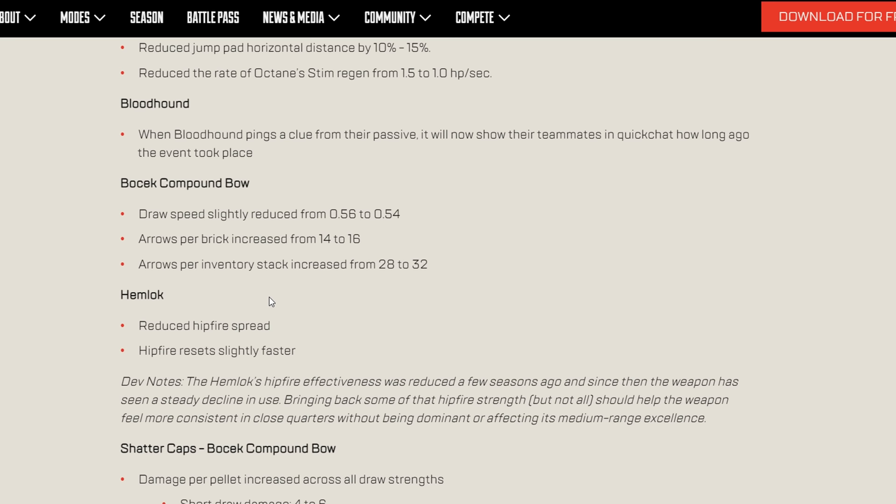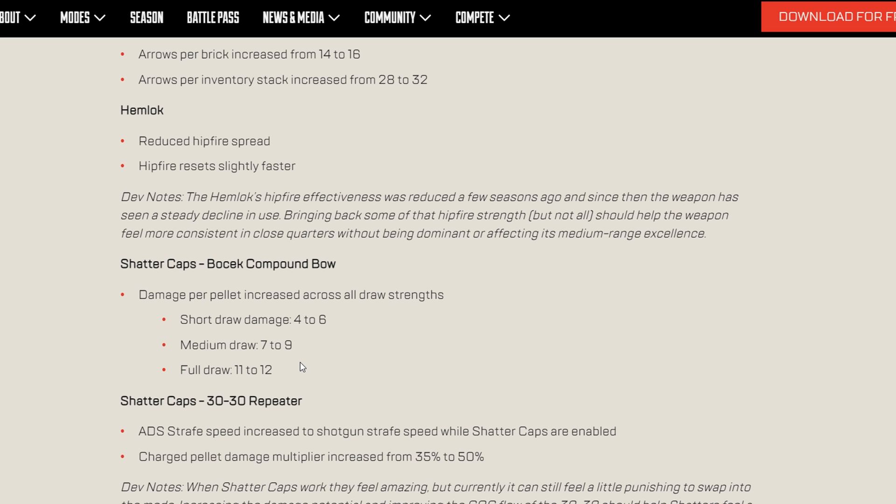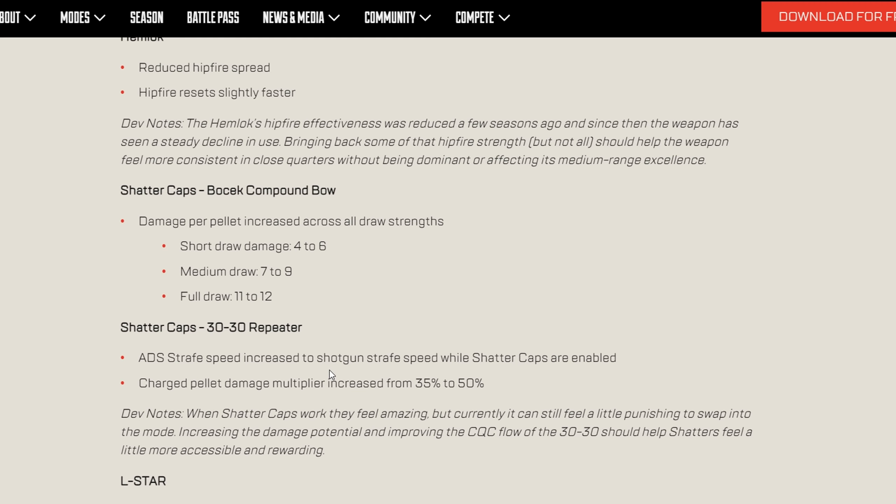The Hemlock gets reduced hipfire spread and slightly faster hipfire reset, bringing it more in line to compete with the Prowler. Shatter caps got damage buffs: propeller range 4–6 damage, medium 7–9, full draw 11–12. The 30-30 gets increased ADS strafe speed to shotgun strafe speed while shatter caps are enabled, and charge pellet damage increased from 35 to 50.